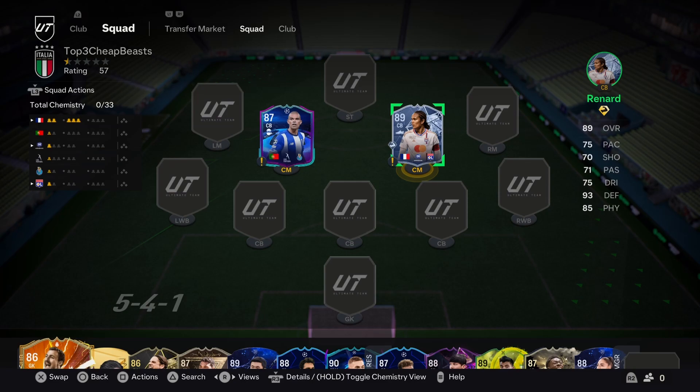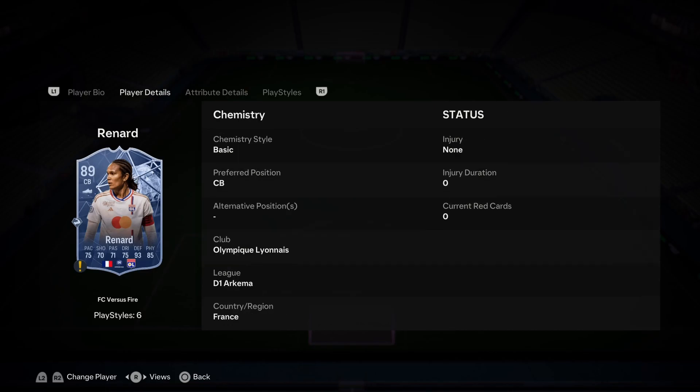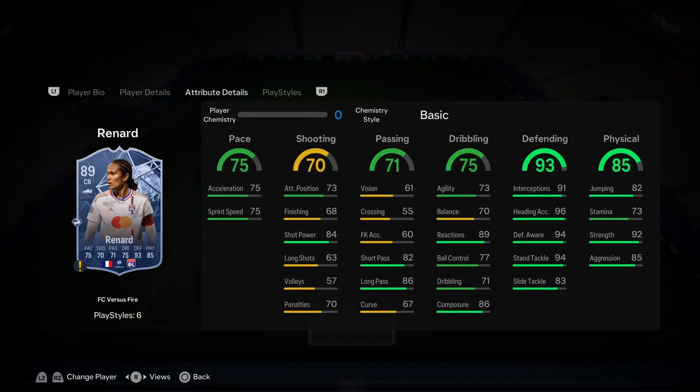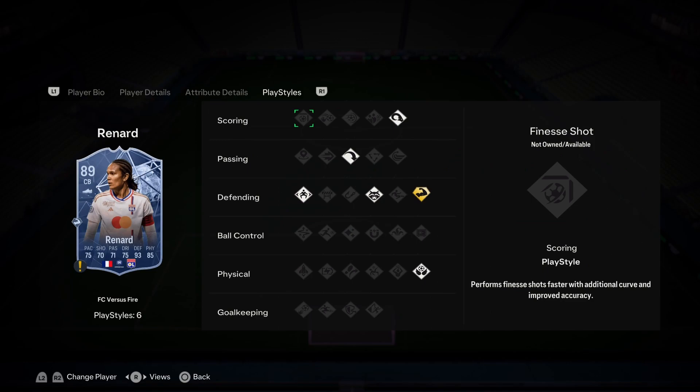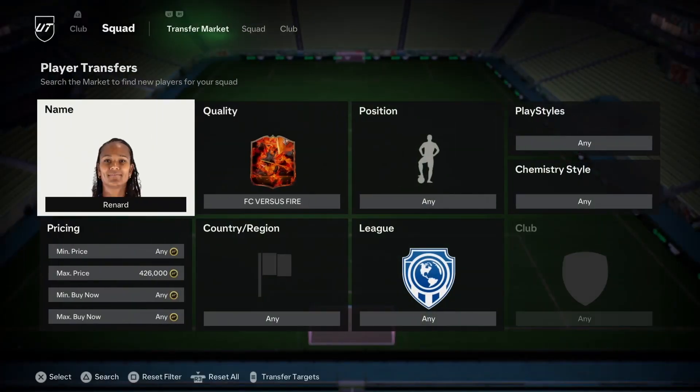Looking at honorable mentions for the center back position. First, we've got the Fire Wendie Renard card. This card has been out for a little bit — great card, 6'2", though the high-high work rates are a little odd. She gives you a lot of what you're looking for: insane defending stats. Her base card was good, but this card has more pace. Just an overall great card. Comes with Bruiser Plus, Aerial, Power Header, and Anticipate — all decent play styles. Going for around $67k.